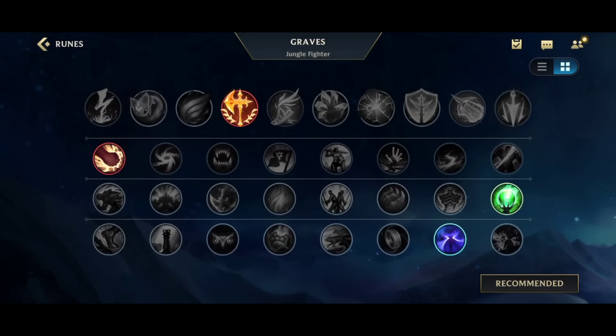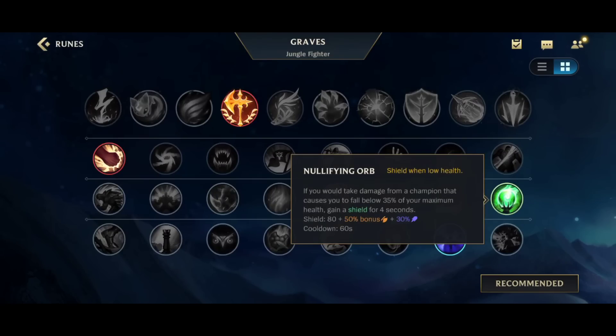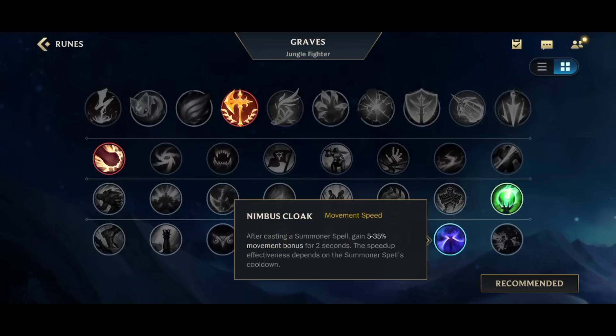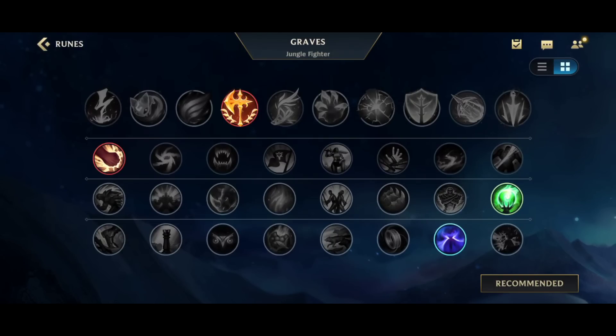The runes — nothing changed here as well. Conqueror, Brutal. Nullifying Orb is really good on him because you buy a lot of AD — it saves you a lot. I actually play Nimbus Cloak now, it feels really good. You can still go Pathfinder if you want, there's nothing wrong with it.